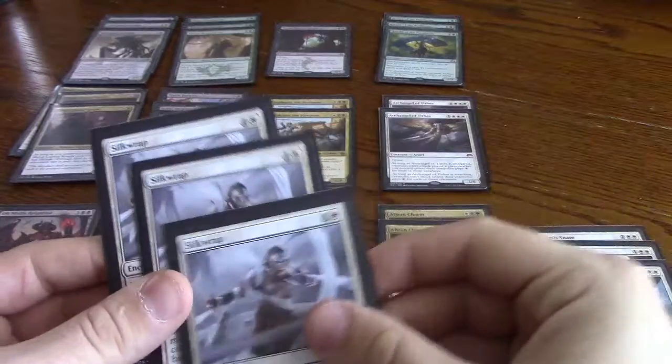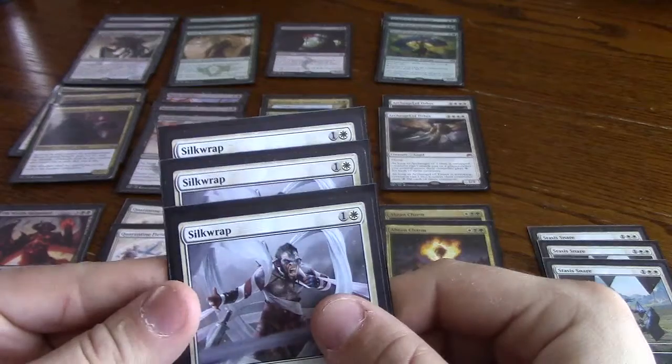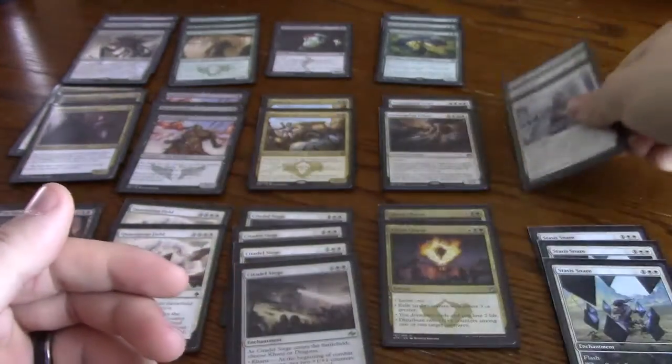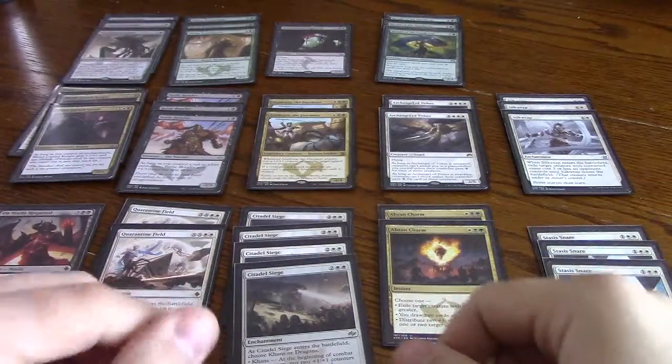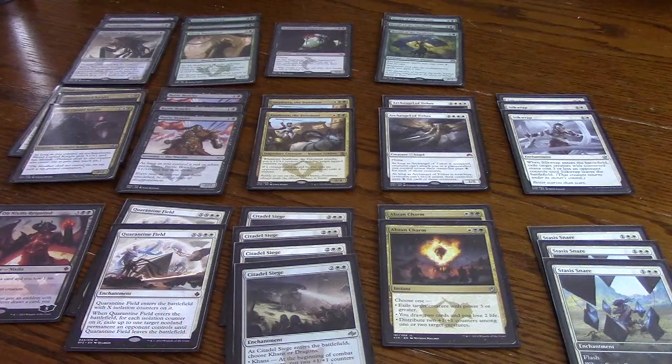You've got Stasis Snares, which are only going to cost two white mana with Herald out. So on turn four you can play him and then on their turn kill their biggest threat. It just makes everything very efficient and fast. And then Silkwrap only costs one, which is probably the most insane thing. Silkwrap is super good because it hits everything.